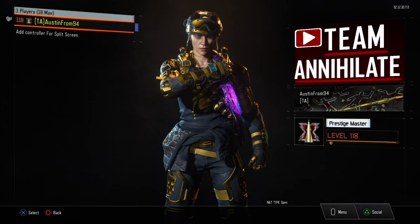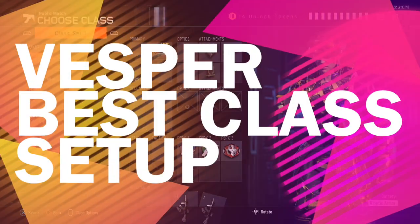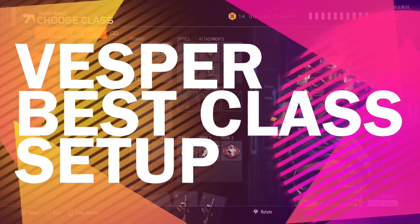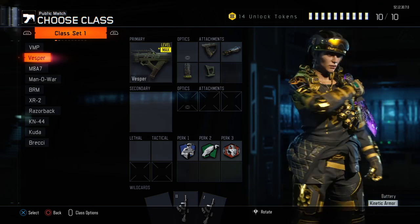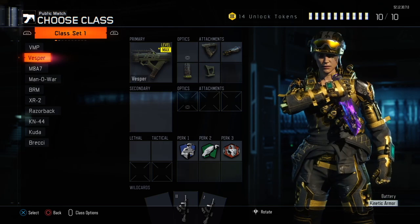Hey, what's up guys. Today's video we're going to do another best class setup video — today's is going to be on the Vesper. Might be a weird choice some of you may think, but since it was recently nerfed, I don't think enough people have caught onto the fact that it's still pretty damn good if you know how to use it, if you can control the recoil and you have the right attachments on it.